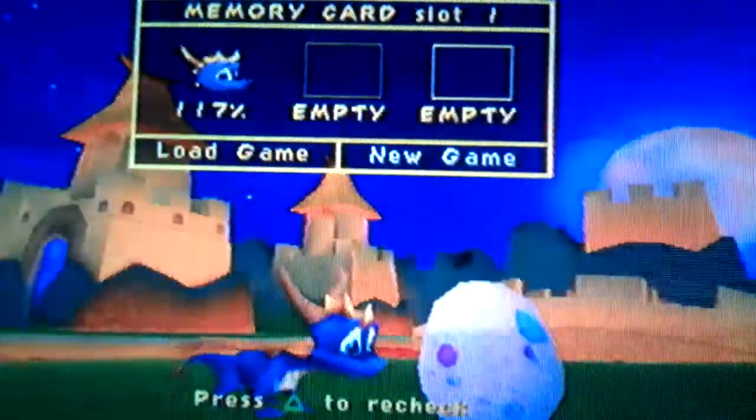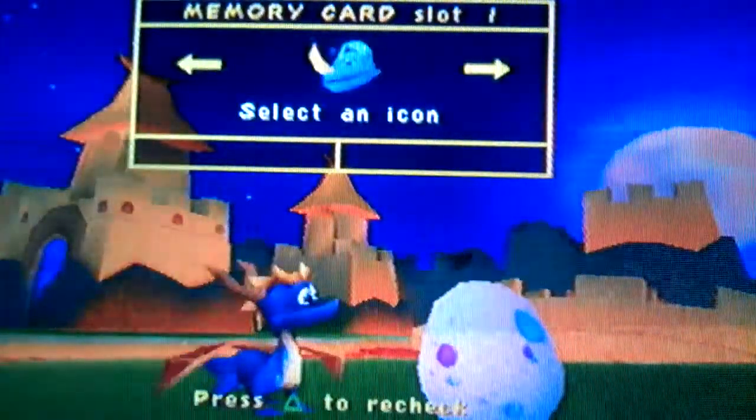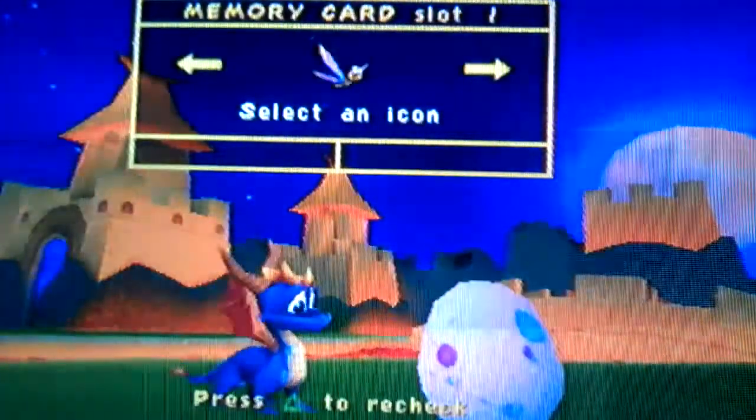Right, new game. So we get to select this little icon for ourselves. Let's go with Sparks — I like Sparks. I like his levels.